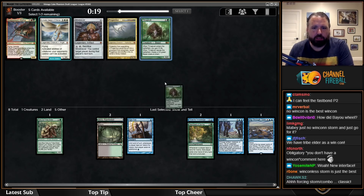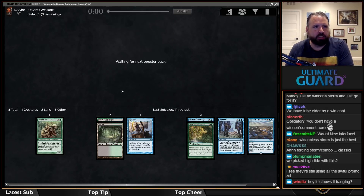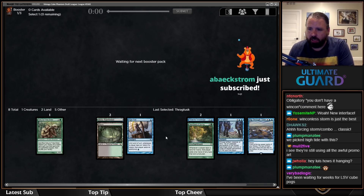I'm going to take Thragtusk here — against mono-red I'd rather side it in. I don't think I'm playing Mind Slaver, and I'm not in the Progenitus camp right now.